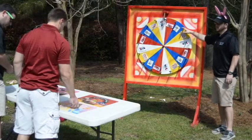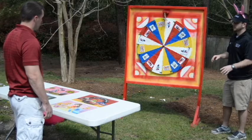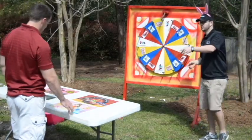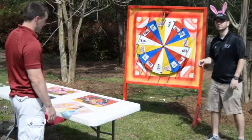Once we spin the wheel, wherever the wheel stops, that mat will get a prize. For example, if it lands on the princess, the princess mat will get a prize. Everybody else will get to keep their Tootsie Rolls.